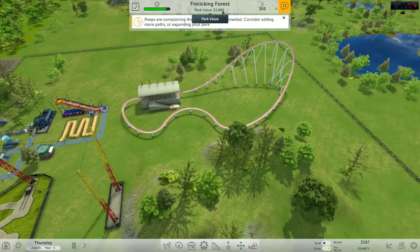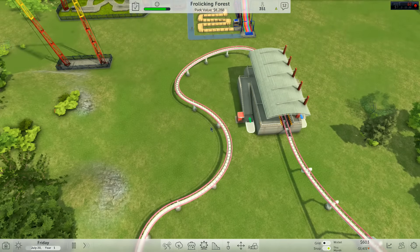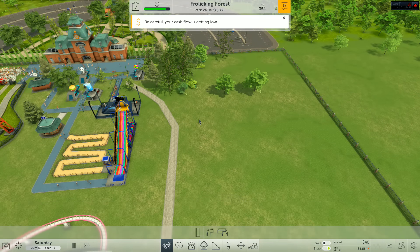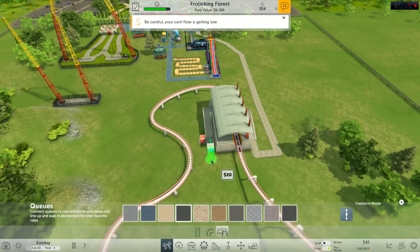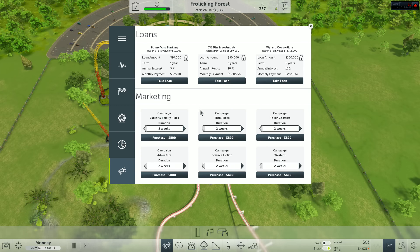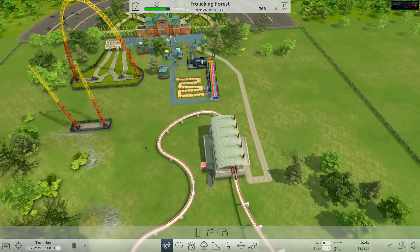Wait — that's my park value. How much money do I actually have? 587 dollars — fantastic. I am as poor as... right, we're not gonna say anything. That's a queue — cobblestone, everyone's cobblestone. I'm well aware I have 40 dollars, believe me. I actually can't afford to open — I can take a loan. Loans... I have to reach a park value of 10,000. We're getting there — I just need a little cash, I've got 142 dollars, it's not quite enough.